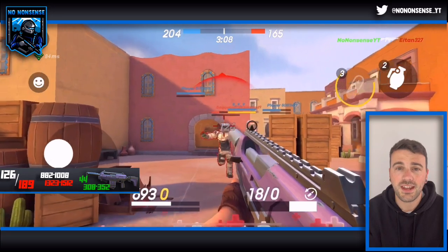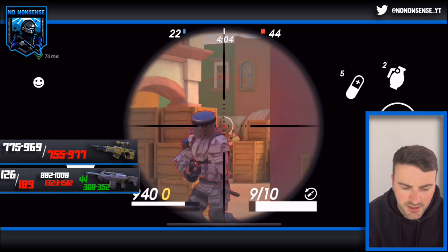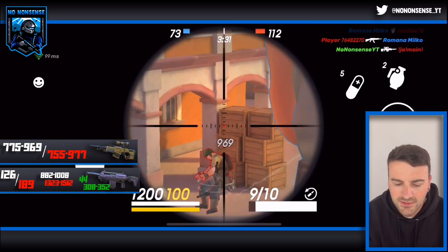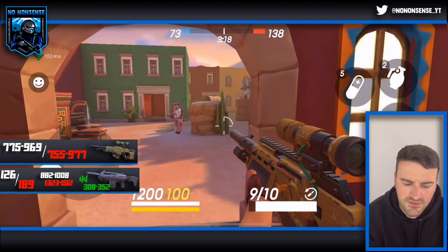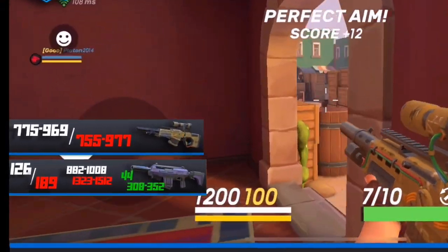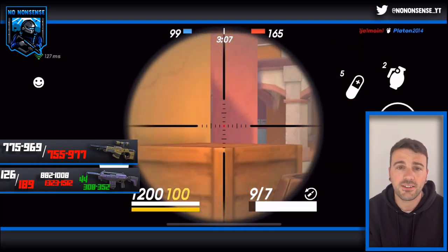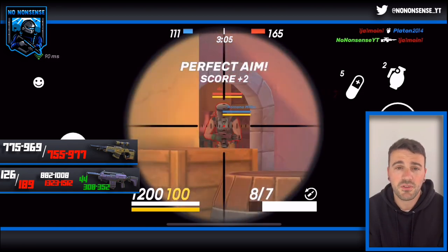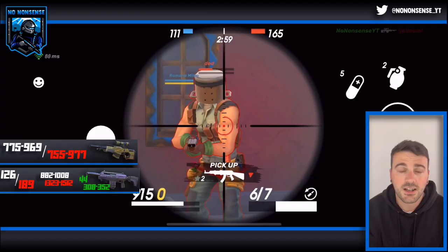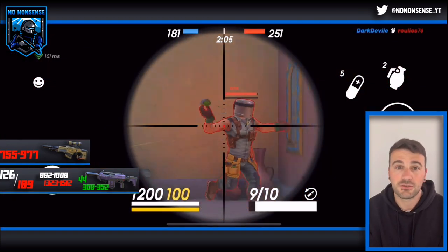The Vampire is brilliant, but the next sniper rifle to pair it with is absolutely trash. The Manticore does 775 to 968 to the body depending on the time due to its perk, and 755 to 977 to the head — so yes, it actually does more damage to the body sometimes than to the head. The perk says that within 5 seconds it would do more damage, but within 5 seconds of what? Spawning? Shooting? Reloading? I had no idea how much damage I was going to do with this gun. Just completely stay away from it.